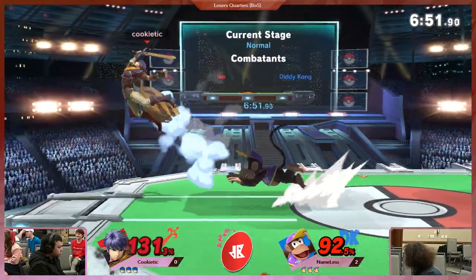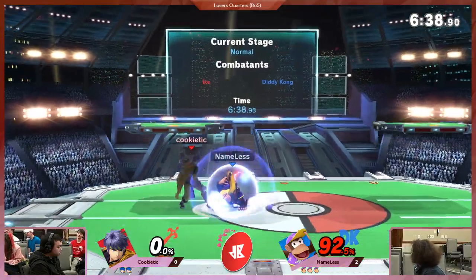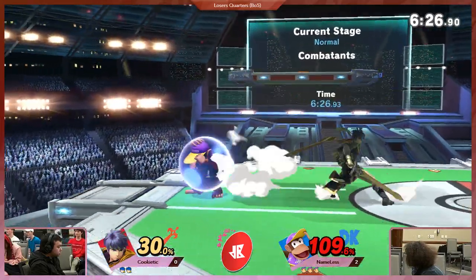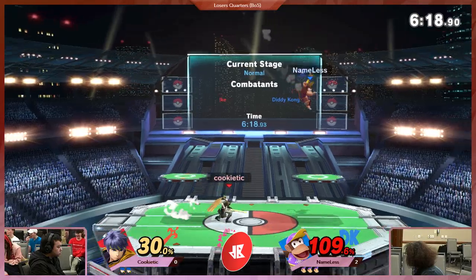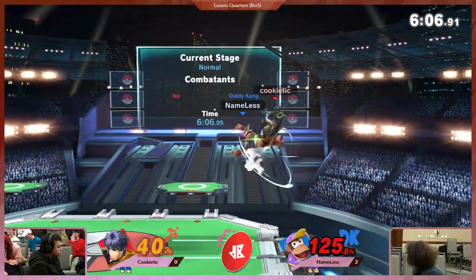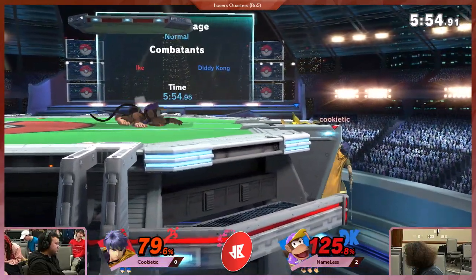Got Mammoth. Taking his time on this — the dash up smash, clean. Banana, Nair, gets the fair. Too many options for Diddy. Down throw, up air. The dash attack — I don't even know if that would have taken the stock yet, but it would have been scary. That shield was a Skittle. Looking for that ledge trump — not going to find it. Down throw, back air.